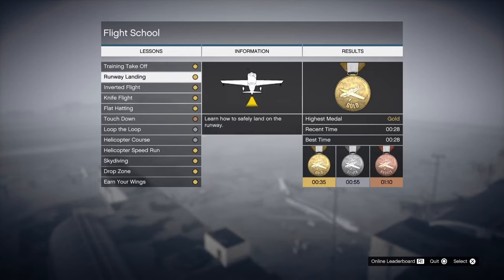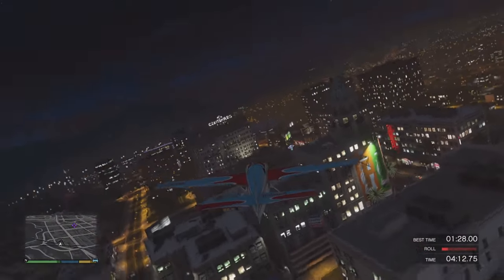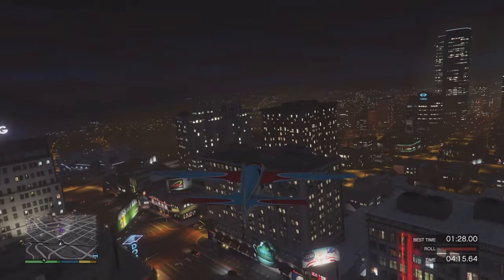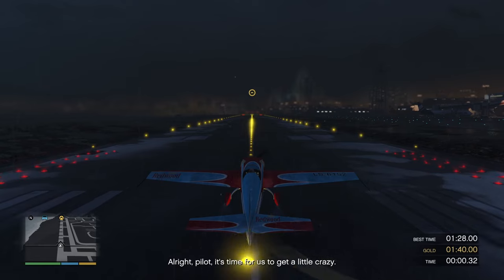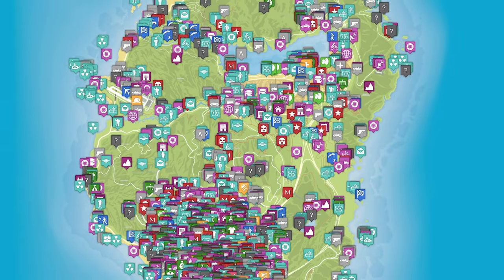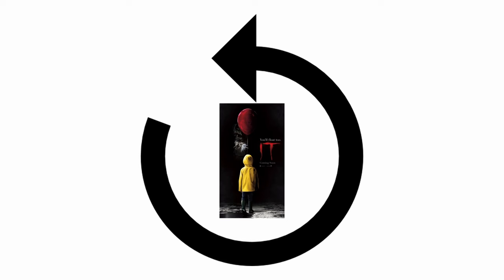A tip for the knife flights specifically is to start the third flight school mission. When you're in this mission, you can still do the knife flights, but it really helps that if you then inevitably crash — which you simply will do — you restart on the runway, and this really helped me out. In total, there's well over 200 collectibles and various other things you need to do, and there's no easy way around it, you just have to do it.